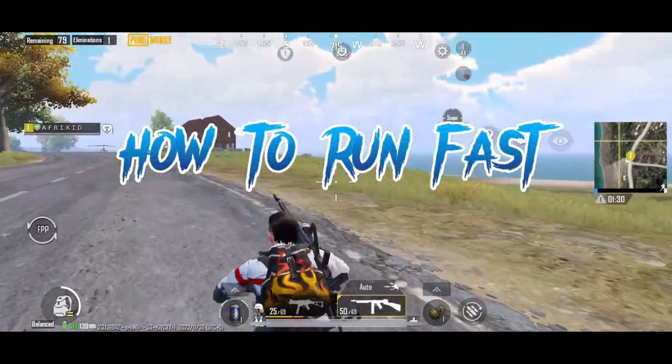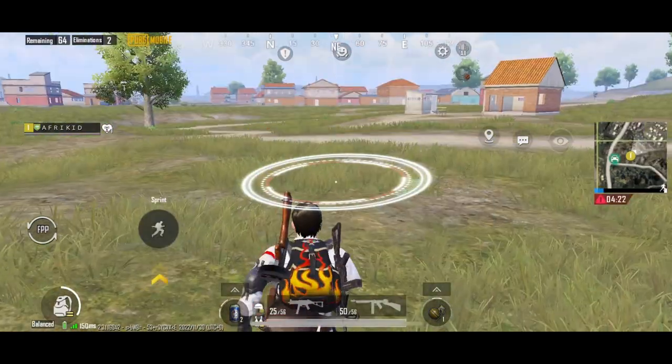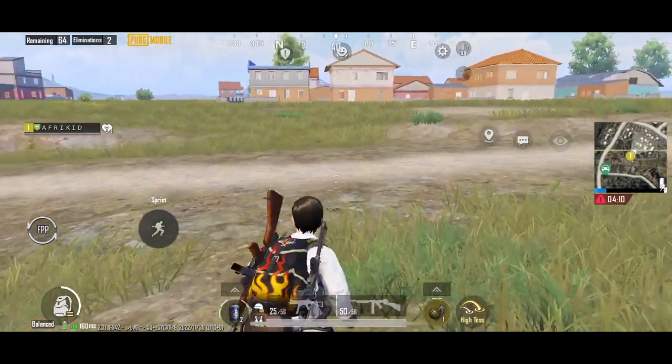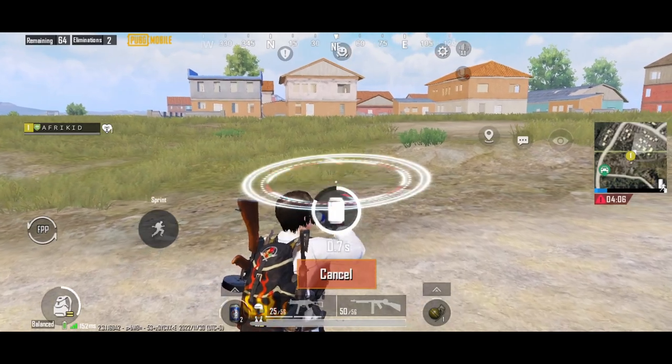It's clearly easy to run fast in PUBG Mobile. You just need finger gloves and make sure your device is cool. Always drop your guns and run with throwables. Use energy drink or painkiller to boost yourself and run fast.